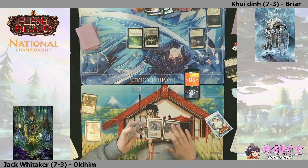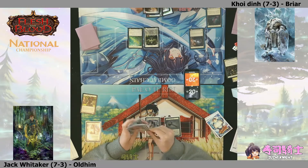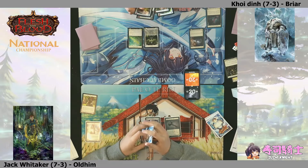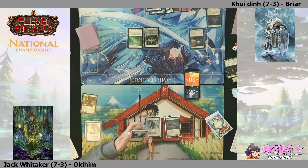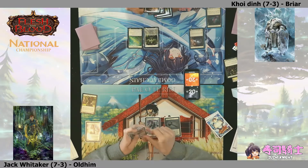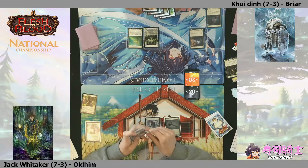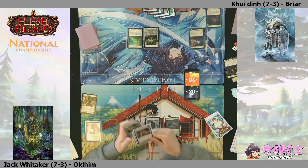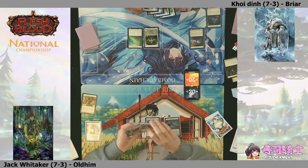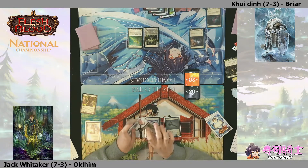We see a lot of good sportsmanship - both players shaking hands at the start. Just want to run through the equipment quickly. On the Oldhim side we've got the Ragamuffin's Hat and the Deep Blue. That's a beautiful hat.